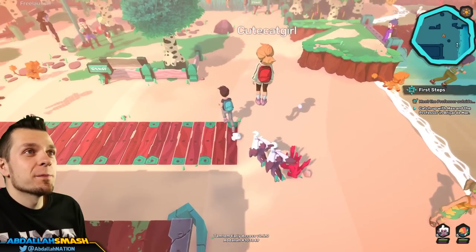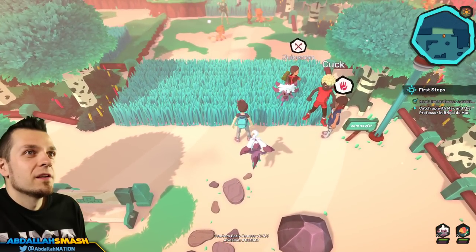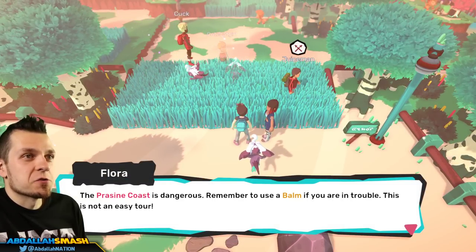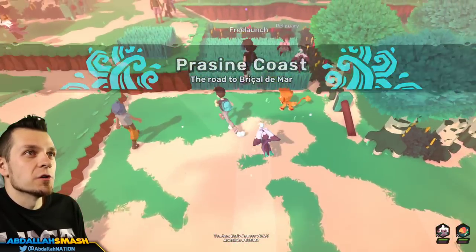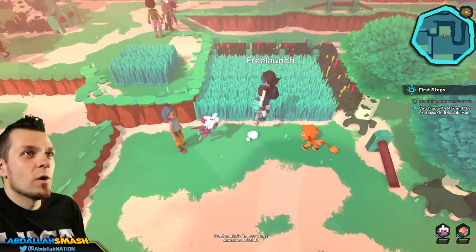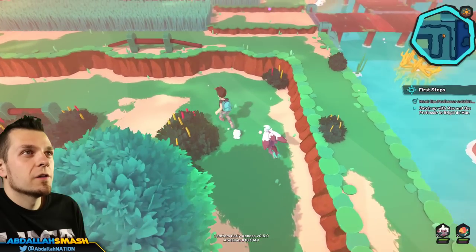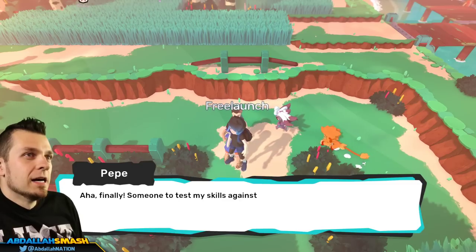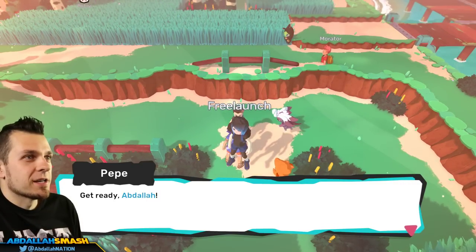Whoa, look at that hovering person! Okay, let's not talk about that. The Pressing Coast is dangerous — remember to use a balm if you're in trouble, it's not an easy tour. We need to get our Temtem going. I want to do a wild battle. There's a little treasure chest over there too. Ah, Pepe! Finally someone to test my skills against — Pepe the fishmonger. Sure, get ready Abdallah!